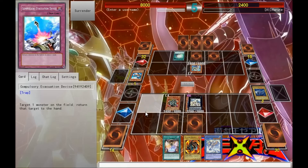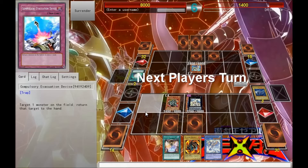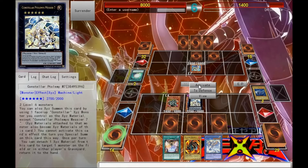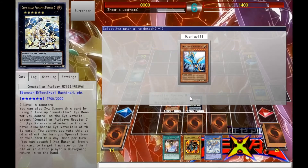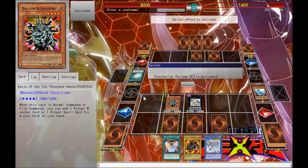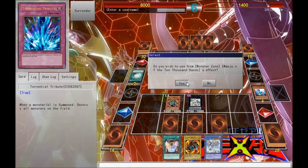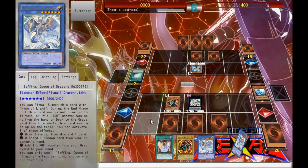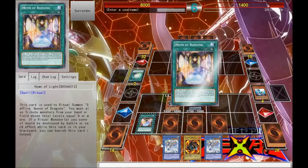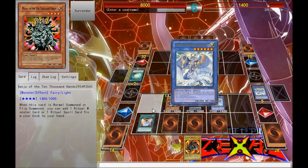Assault Charge, no problem. So I get some... End phase. Dadoom, back to my hand. And you get Sephira.